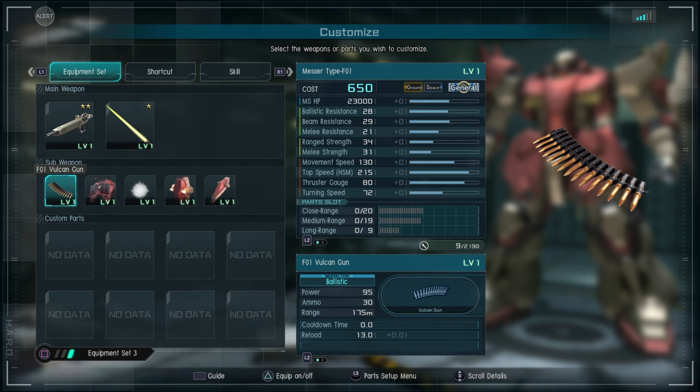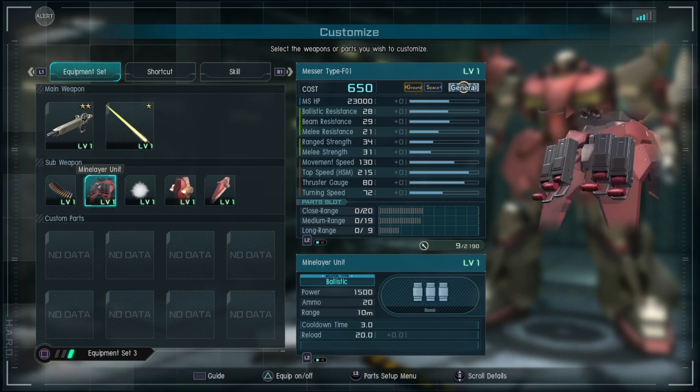You have the F01 Vulcan Gun — a pair of head-mounted Vulcans that do 95 damage with 30 rounds. These are really good for getting accumulation staggers. Then there are the Mine Layer Units located on the back skirts. They have 1,500 power and 20 mines, firing in a burst pattern. You drop a few mines, then cool down before deploying more — a pretty nice weapon for this suit.